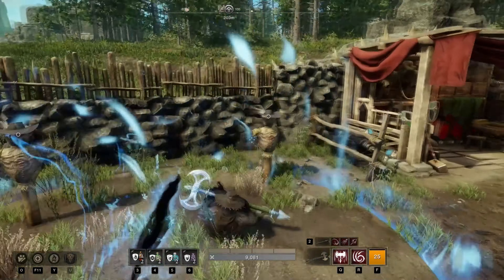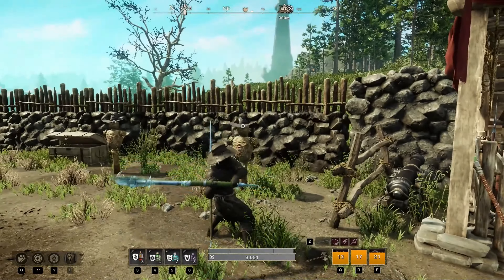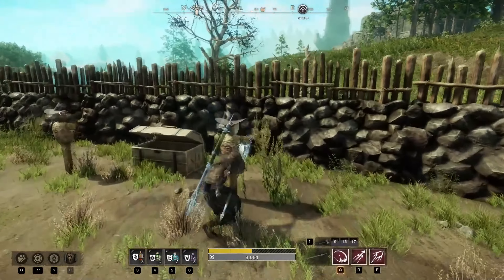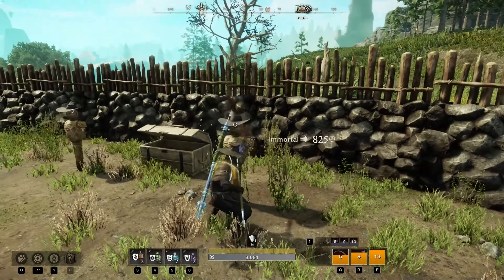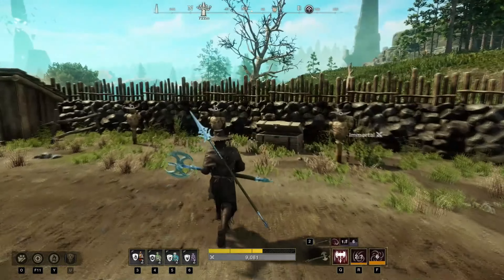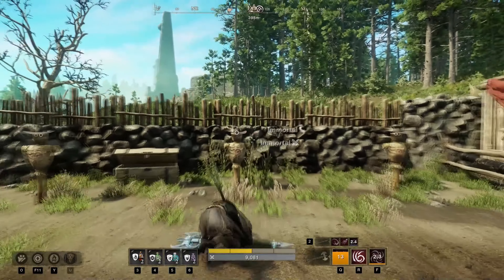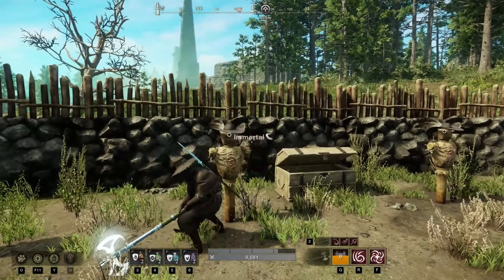Moving over to the first build, which is the greataxe and the spear. This setup's main focus is on melting down enemies with a lot of HP, as you will be doing a crazy amount of damage especially against bosses and heavy armor users. A lot of players really like this build because they can get great mobility and AOE damage from the greataxe, while also having amazing crowd control from the spear. This is for sure the best and most optimized greataxe build that any player at any stage of progression can just pick up and play.